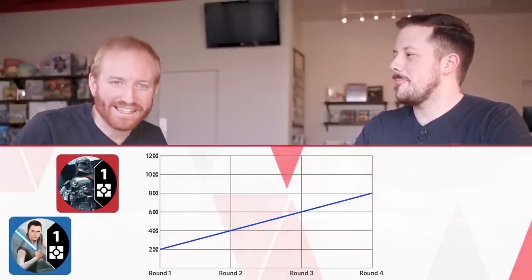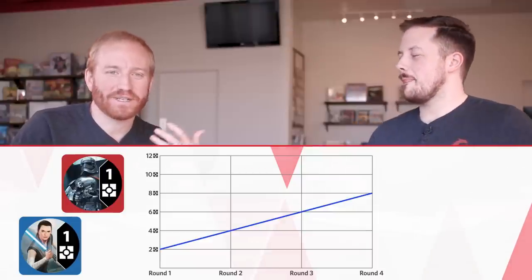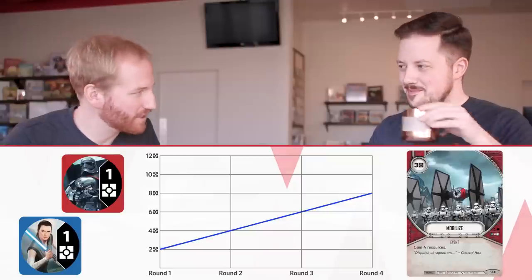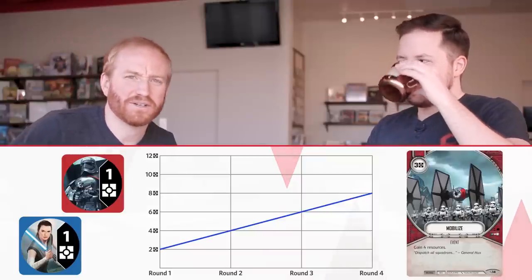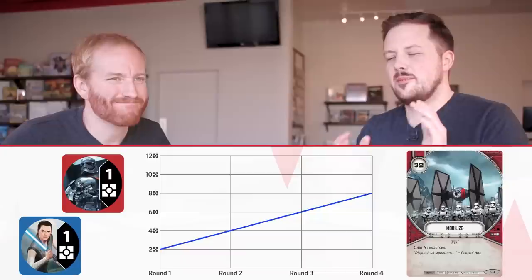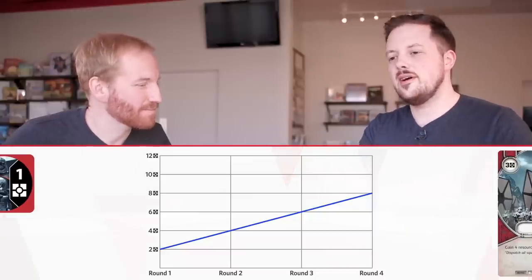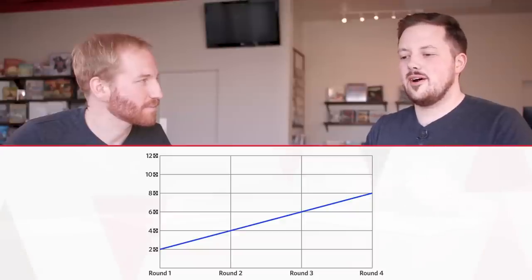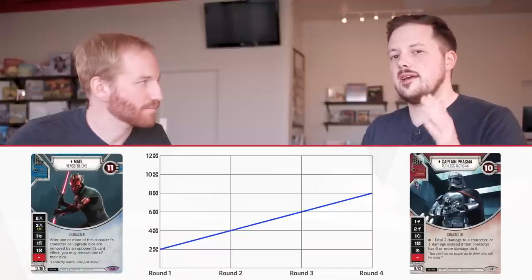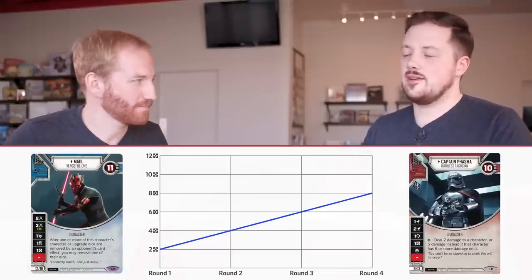A four-cost upgrade as an example is literally half of your resources for the entire game — that's insane. But of course we have other ways of getting resources: the dice, resolving character dice up front, or playing cards that get us more resources immediately, like the Imperial one where you pay three to get four. So what does this simplification tell us? Your basic resource curve is going to look like this before anything else happens.